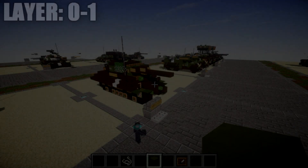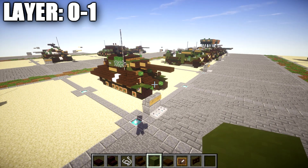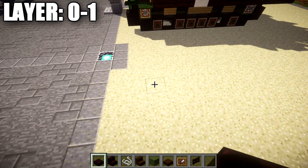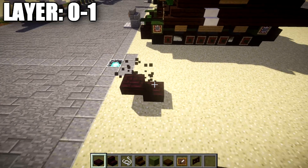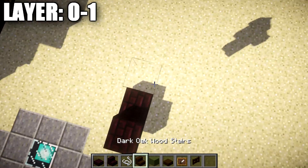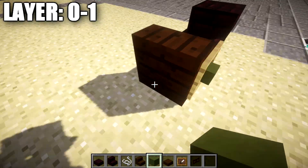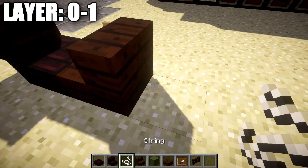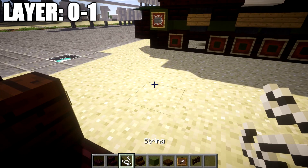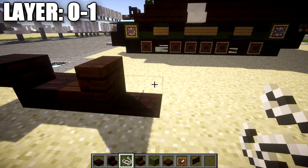Moving into our first set of layers, we have layers zero through one. For these layers we're going to start off by getting our track established. We're going to start by placing a narrow brick slab followed by a narrow brick top slab coming off that slab. Once done, place a dark oak stair going back with an item frame on the side of the stair and a green stained wood block in the item frame. After that, in the space behind the stair, place a nether brick block down in the ground followed by a piece of string across the top of that nether brick block.